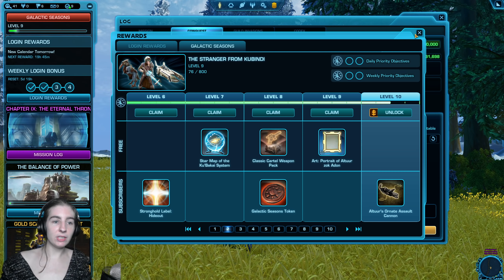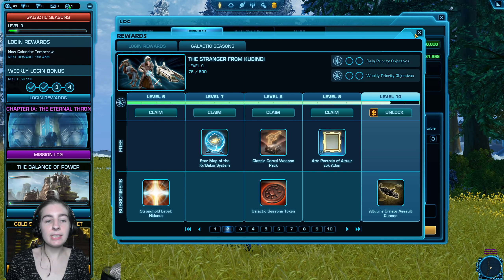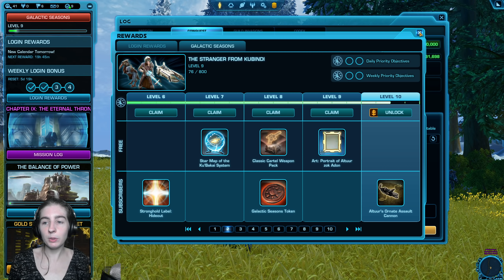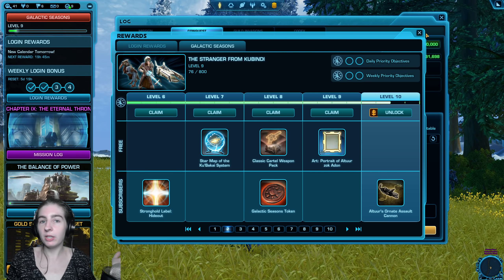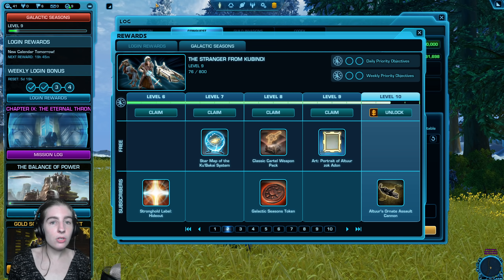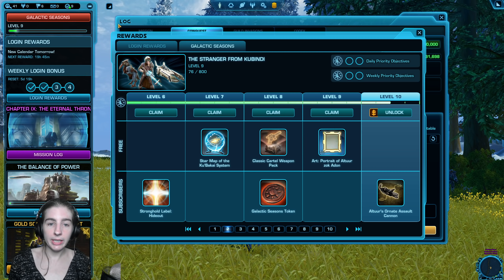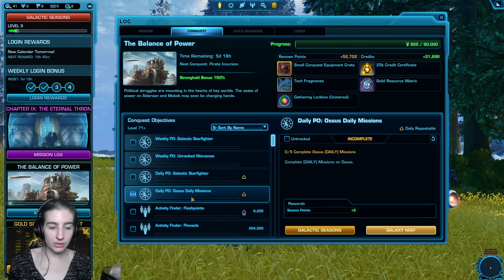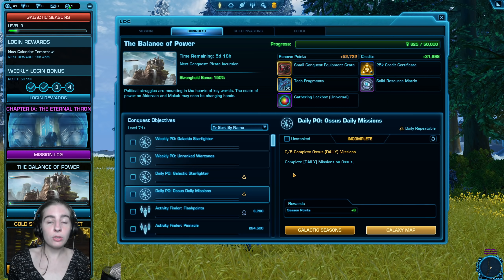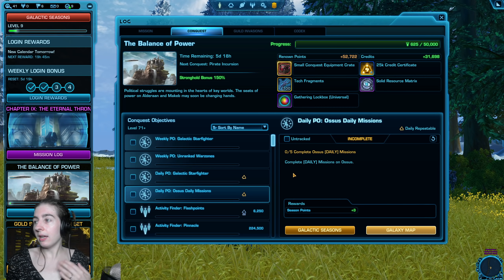The problem is, what do you do if you get one you don't like? For example, maybe I really don't like Galactic Starfighter. I could use this refresh button. You can refresh your dailies once a day by clicking this button and it'll give you another random one from the pool of objectives. There's only about eight different random ones and you're already seeing two of them right here.